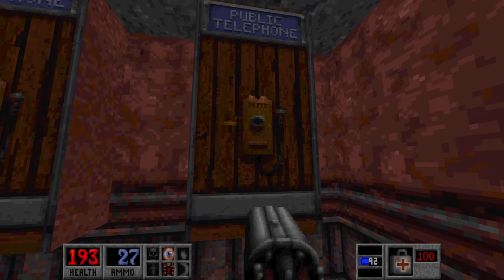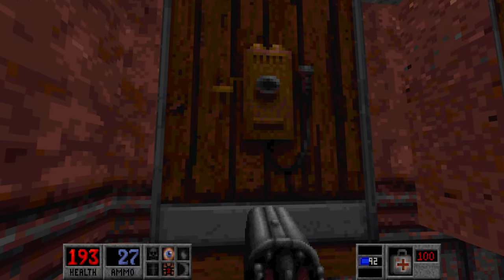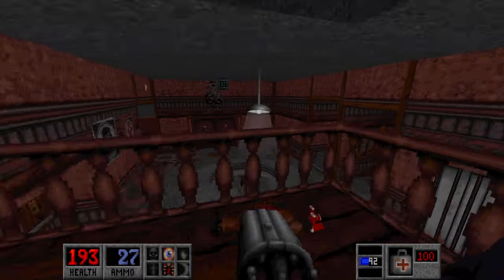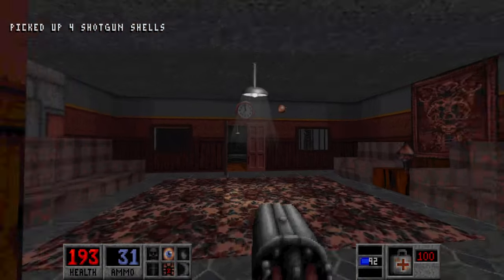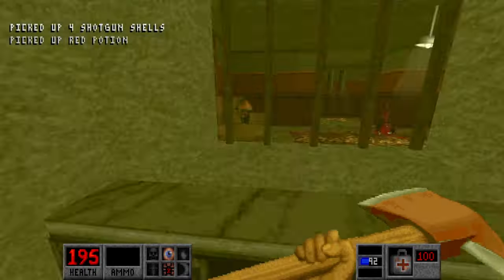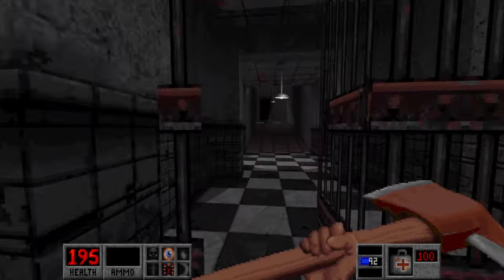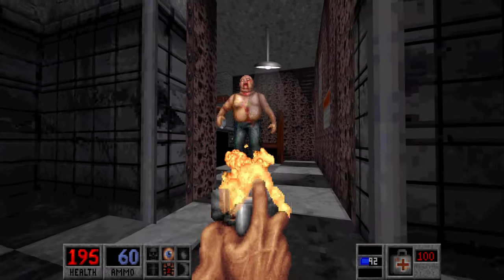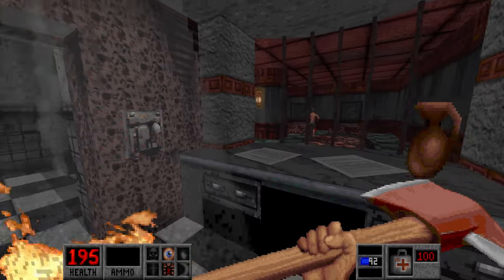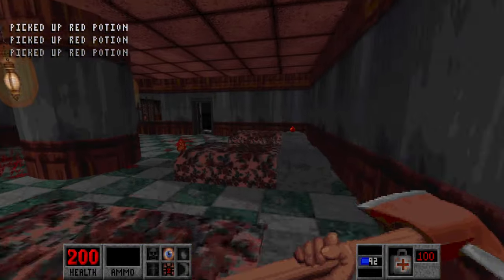Let's check the phone lines real quick. No help there. How about this one? 'Hello? May I speak to Mr. Jass? First name Hugh.' No thanks, Mr. Hugh Jass. More shells over here, so let's grab them. Anyways, we need to get to the next room. The loaded butcher will be over here — he's just guarding this area. Which goes to flip by the switch. That never gets old.